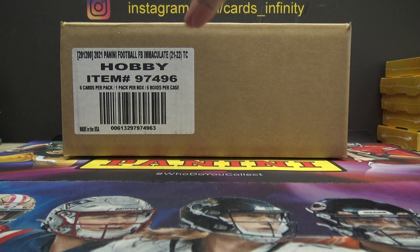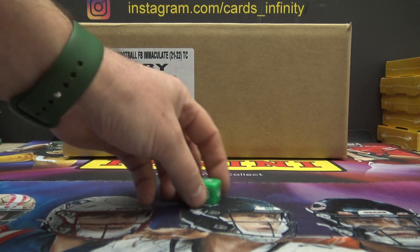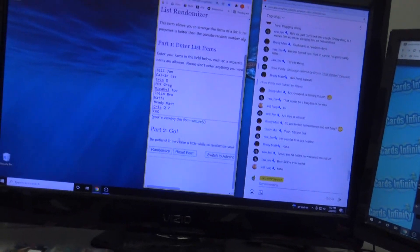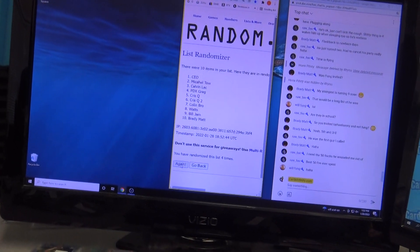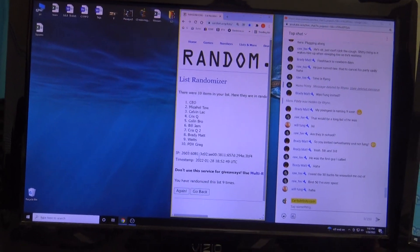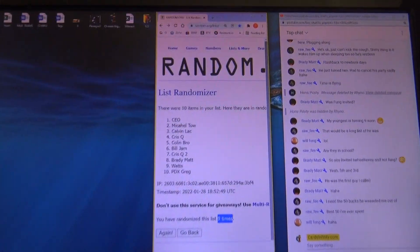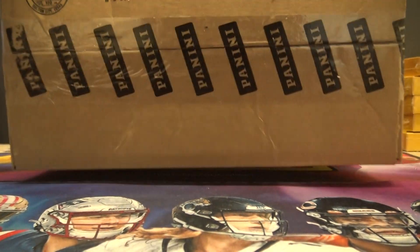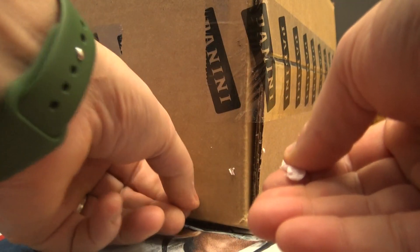Alright, this is a 2021 Immaculate cereal single box — click it nine times. One, two, three, four, five, six, seven, eight, nine. CEO down to PDX Greg. Just got it out of the box, still got styrofoam nuts stuck to it.